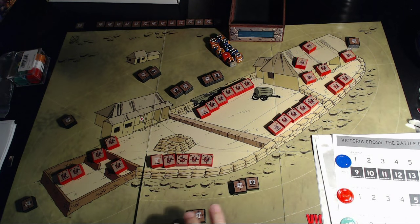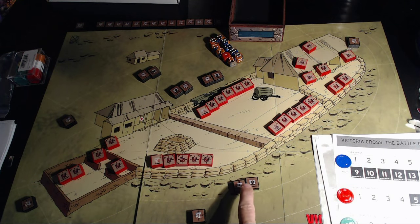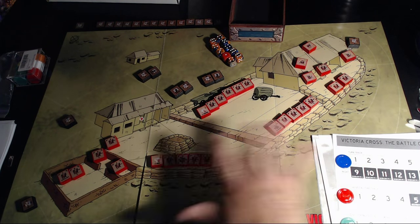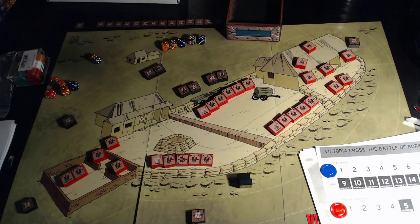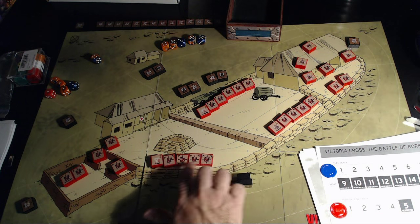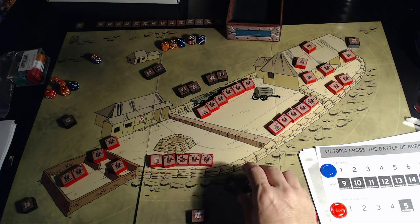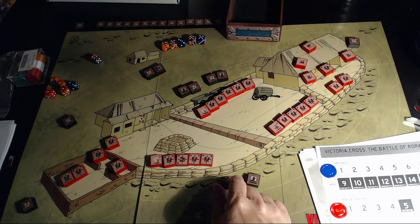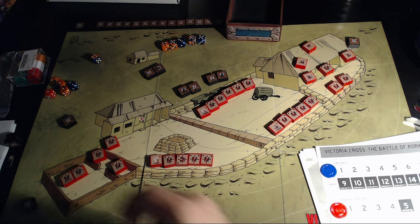Each British player rolls one die per SP. He hits on a 3, 4, 5, or 6 in the adjacent zone; a 4, 5, or 6 at medium range; and a 5 or 6 in the third zone. Rolling 12 or 13 dice with Lieutenant Chard, we eliminated one unit and took another down to 10. We had five hits on that group. Over on another side, two hits brought a unit down to two. One hit brought another unit down one. And five hits on the last group took them down, leaving two SP and one SP remaining, plus the leaders.